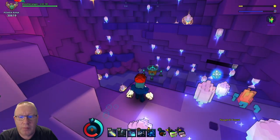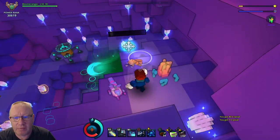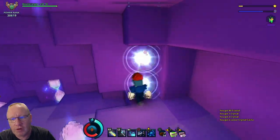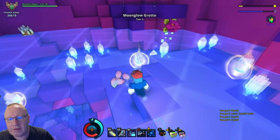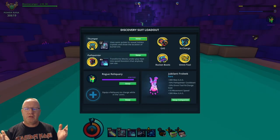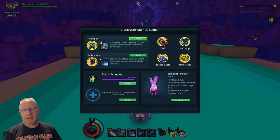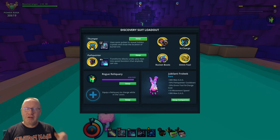Just like before, pop that Thumper down and harvest those crystals — you can literally get thousands and thousands off one run. Don't forget to collect those glowing ones. That is my setup — I find it to be the most useful, fastest and quickest way to mine and collect your stuff. Let me know what you guys think in the comments below, and as always, stay safe people and I'll see you in the next one.